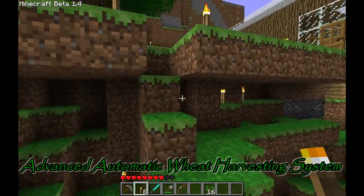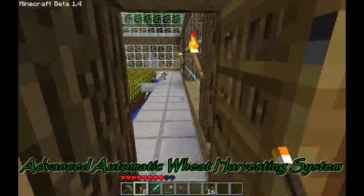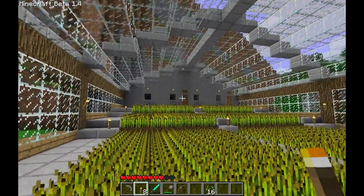In this video, I'd like to demonstrate my automatic weed harvesting system. What makes mine a little different than ones you may have seen before is that housed within this mountain here is Minecraft's very first floodgate system.